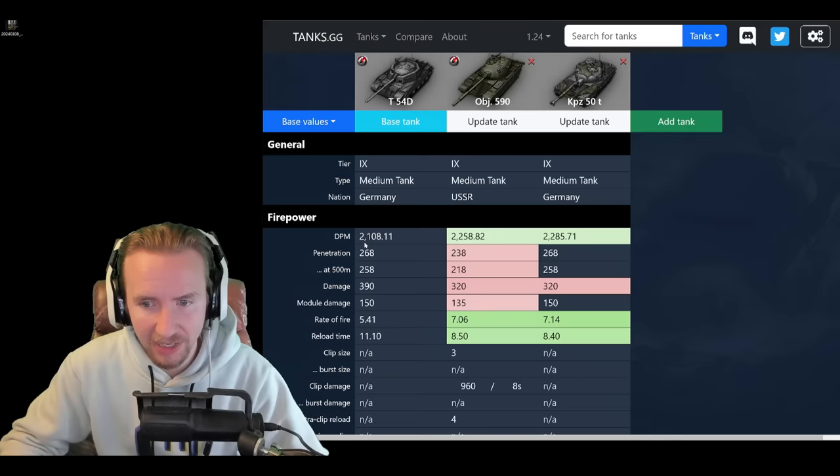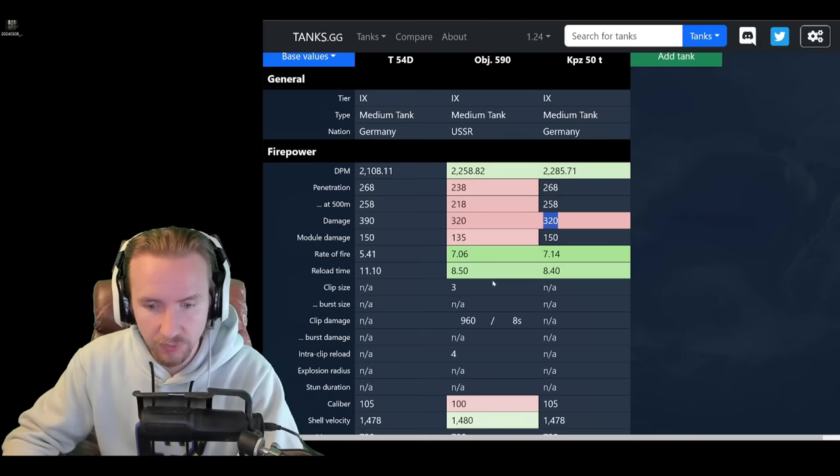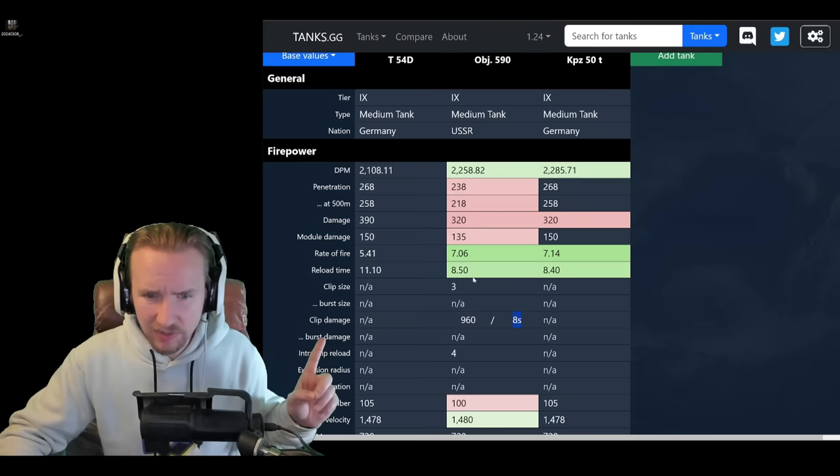We immediately notice the damage per minute of this vehicle is significantly lower than the other two tanks by roughly 5% to 10%. But the alpha damage more than makes up for this — it has 390 alpha compared to the 320 that the other two vehicles have. Keep in mind the Object 590 does have a 3-round autoloader so it can do 960 damage in 8 seconds. However, the T-54D, as soon as you get a gun rammer and vents, will be doing about 780 in roughly the same time.